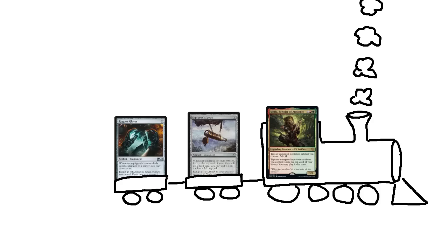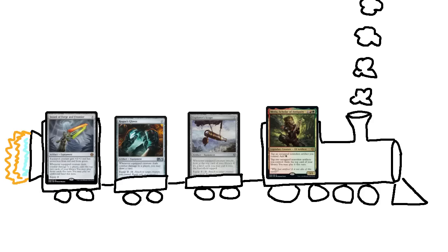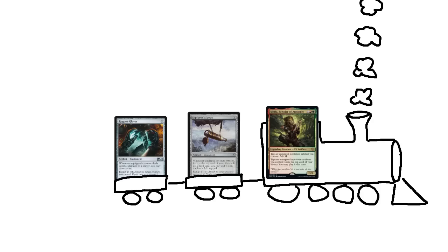My deck's mana and value engines were pretty solid for an aggro deck, but decidedly reasonable in scope. While Explorer's Scope and Rogue's Gloves both feel very appropriate within the list, when I played Sword of Forge and Frontier it felt like a totally different deck. And I know the fact that that's within the realm of possibility naturally shifts the way my opponents will think about my deck. It wasn't meant to be a particularly high-powered deck, nor could it hope of performing like a high-powered deck on the current budget. So I cut the swords.